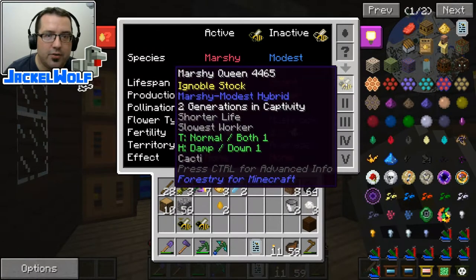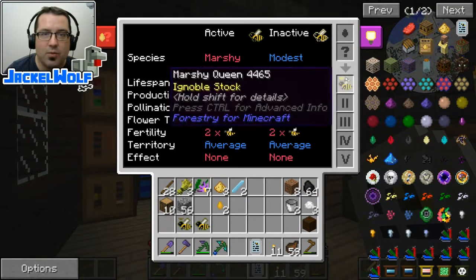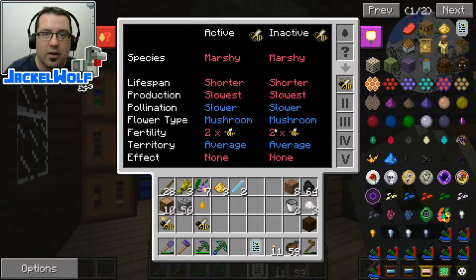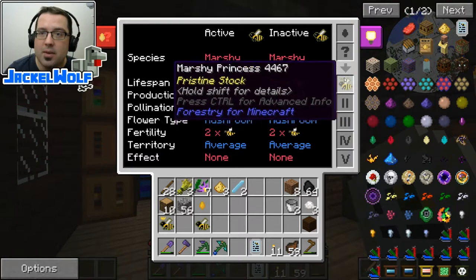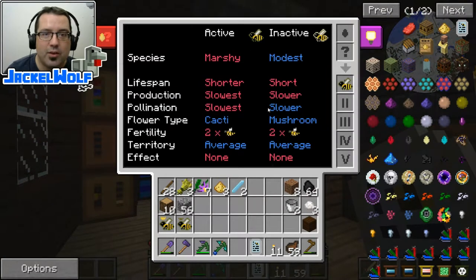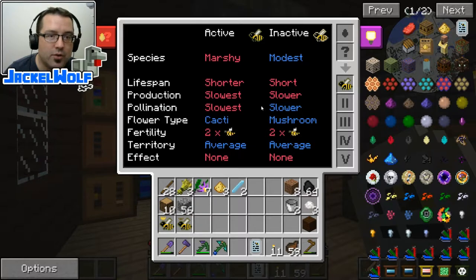If we shift-click, there's a little tooltip, and it also brings up the details in the display. It shows the lifespan, production, pollination, the flower type that they require, and active and inactive traits — these are all mutations that have happened within this queen. This is one I've bred out from a couple of different bees. Let's put a princess in here and drop a honey drop in — you can see there's slightly different info, including fertility. It also shows what tier of bee you have. This marshy one is just tier one. Using the last honey drop on this marshy drone shows many similar values since they were all marshy bees, but different bees will show you different information.